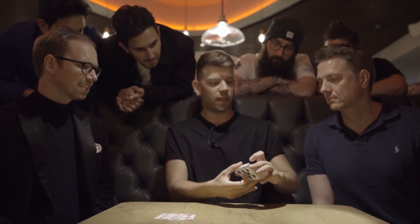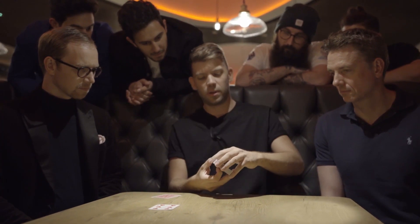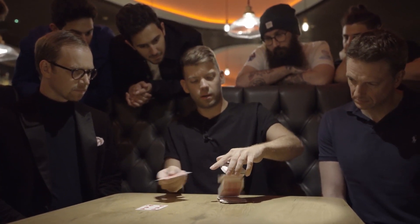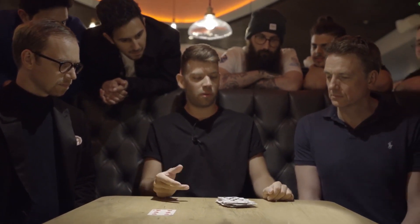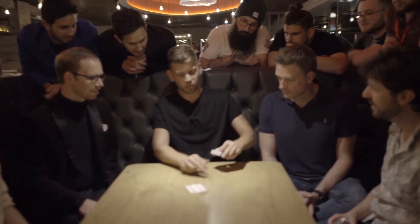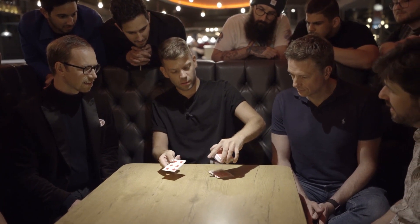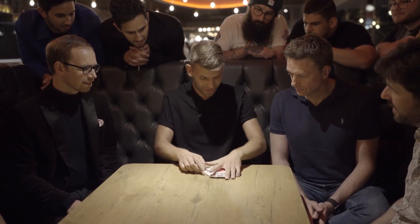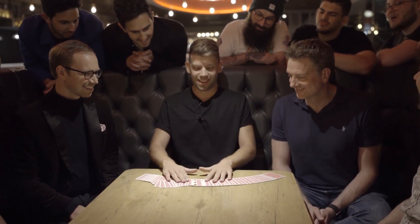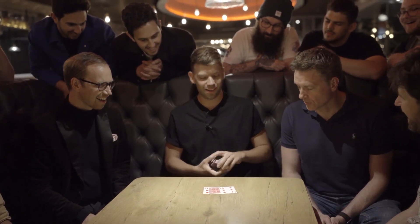So your card is somewhere in the deck. Here is the first assistant, the six of diamonds. I just throw the cards and I drop the six of diamonds somewhere in the middle, face up. And the next one is the six of hearts. So the two sixes are finding only one card. Maybe you remember your card — what is your card? Queen of clubs.